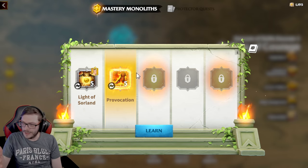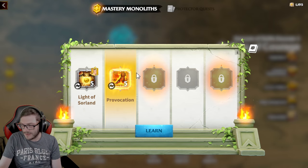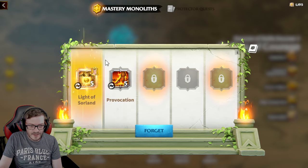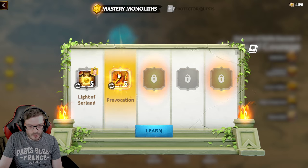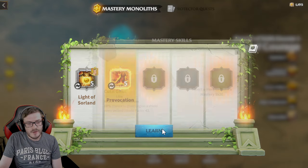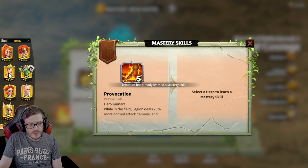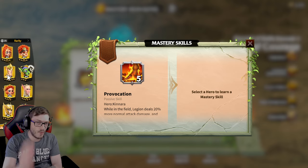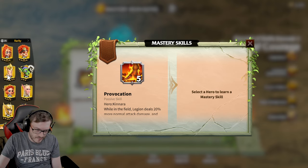So what we're going to do now, live, is do some tests. The first question a lot of people are going to ask is: are you able to put two of these skills onto one Legion? So we've got Syndron here. If I click Learn, go to Syndron — you cannot do that. So one hero cannot learn two mastery skills. That's one thing out of the books for you guys.